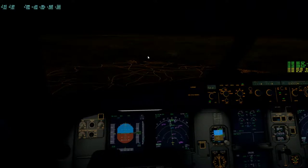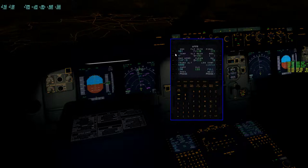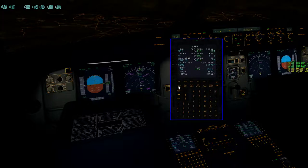So what we did for descent is we've set in our winds, our arrival, our information. The QNH center needs 4, temperature 4 degrees. The speeds of 210 at 9 knots, turning around to 6000. Final approach speed will be 138, and decision altitude is 76 feet.